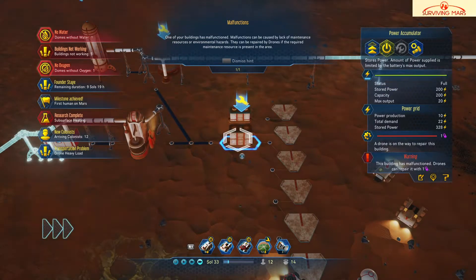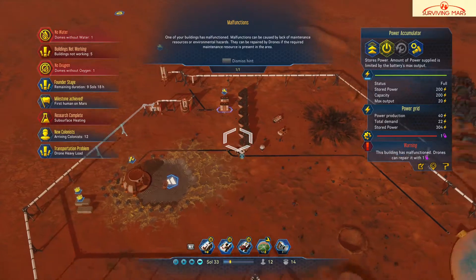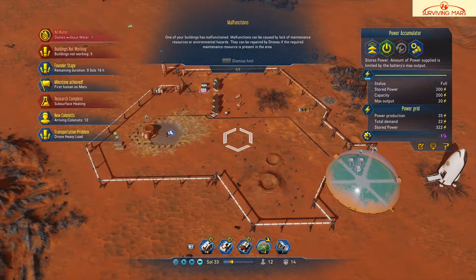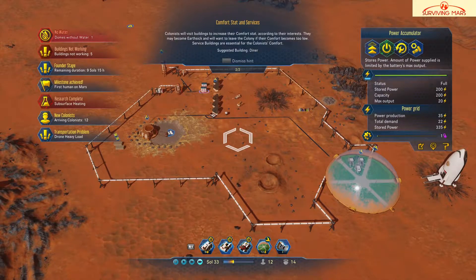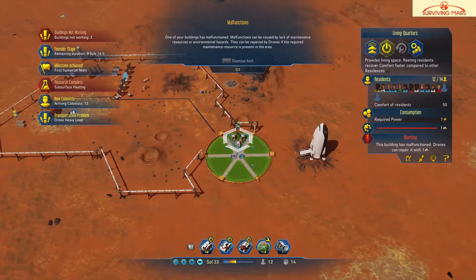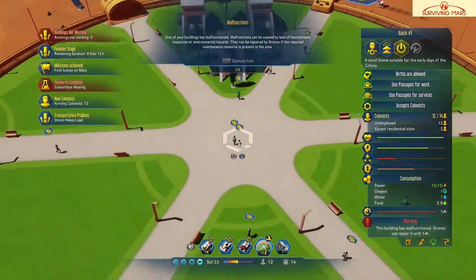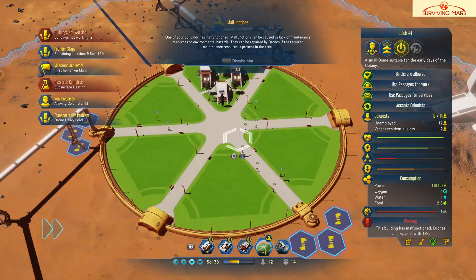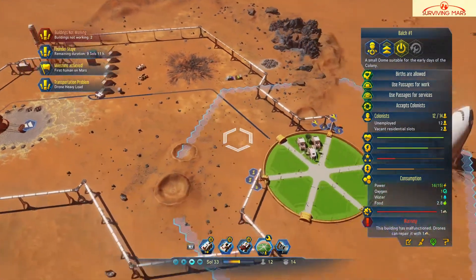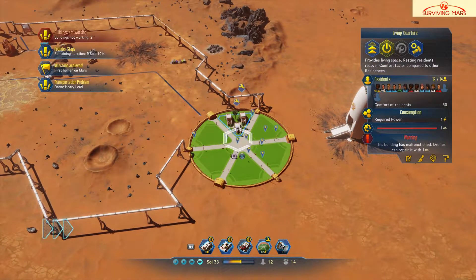Everything needs maintenance here. I wonder if they will fix all this stuff in time. I know it has water. I see a building not working — oh yeah, it does. Okay, we're going to see what's going on here. I think everything is solved except this still says maintenance or something — it has malfunctioned. Maintenance already requested — oh, they're just taking a while to get their job done. Comfort is 50.